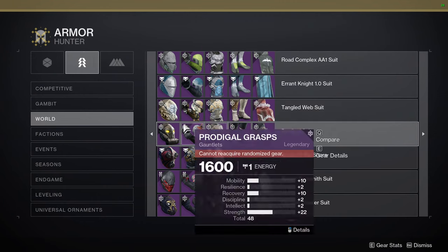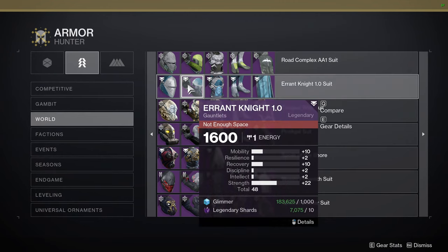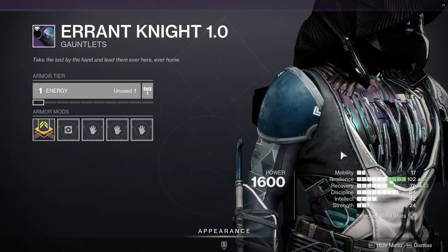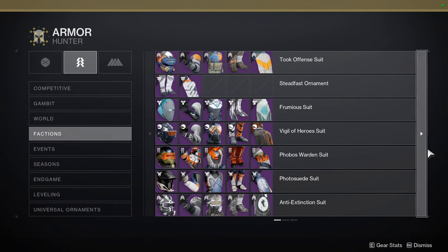I would definitely tell you pick up the cloak because it is really cool. I think this one does have all the pieces on the arms. For Hunters, it's literally just going to be the cloak that has the big difference - and I would still just tell you pick it up.